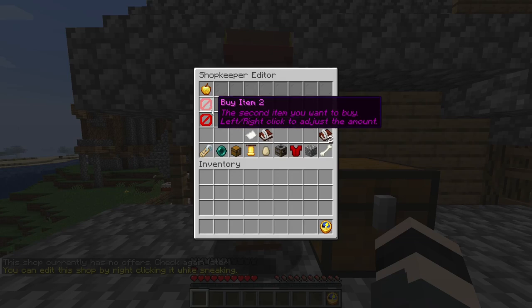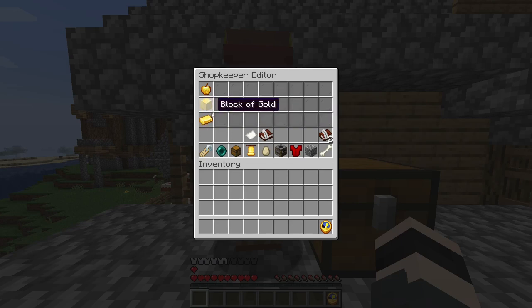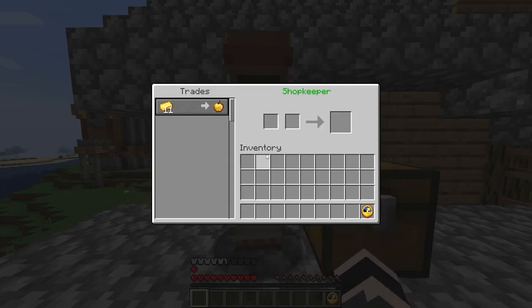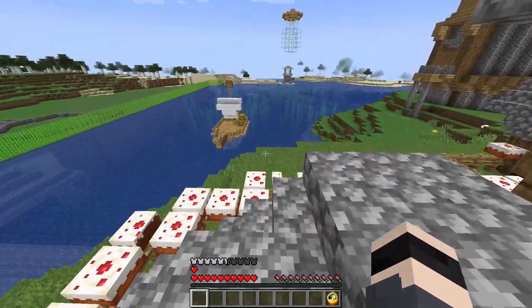As you can see, you can adjust the amount. For example, for this golden apple I want one block of gold and two golden ingots. In his inventory it will show the corresponding ingot count. It's pretty simple — that's all there is to the shopkeeper.